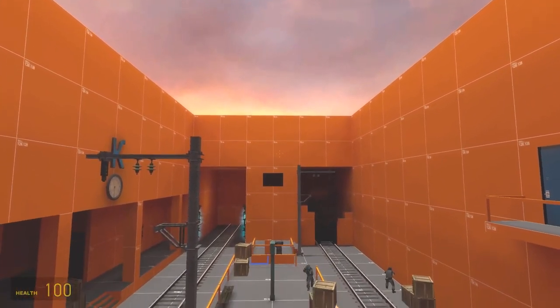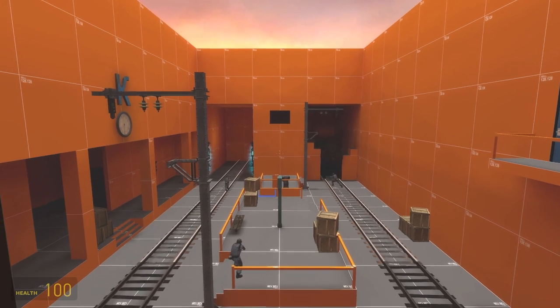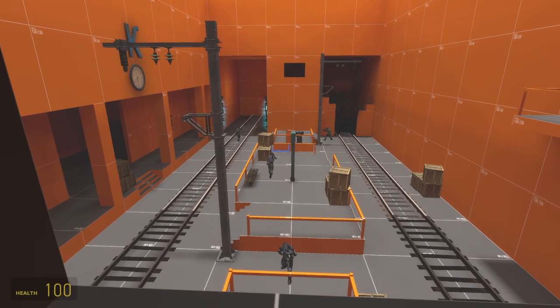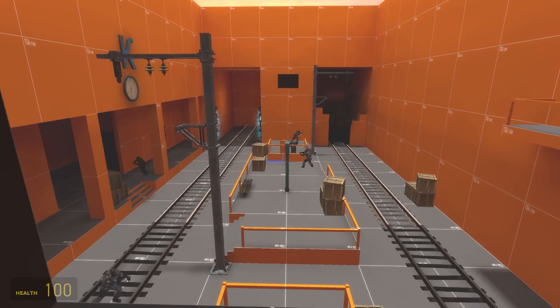I decided to use the Hammer Editor, as I've been taking part in some recent design jams which use the Editor, and it was still fresh in my mind. As the brief was to design a small area of play, I decided to design the level around giving the player options and reuse of the space, so I decided to use a circular layout.